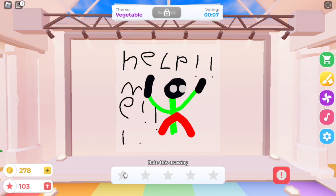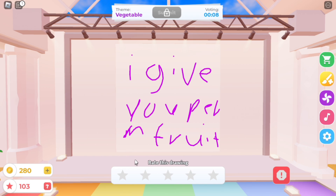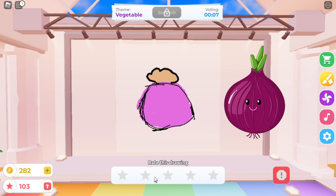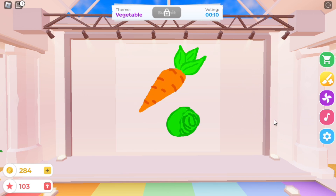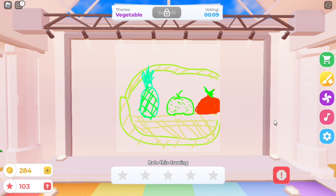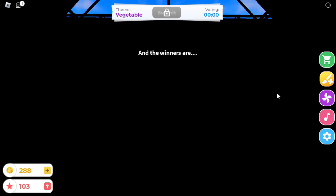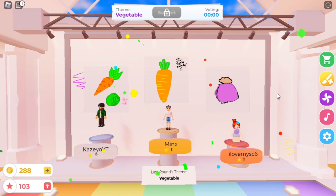Let's see if I can win this round. He just drew a man — that's not even a vegetable. He didn't draw a vegetable either. This looks like an onion, or am I wrong? And there's my drawing. Pineapple is not a vegetable, it's a fruit — I'll give this one 2 stars. This one is a good drawing of a carrot. And the winners are... Yay! We won 2 times in a row. Let's see if we can win again.